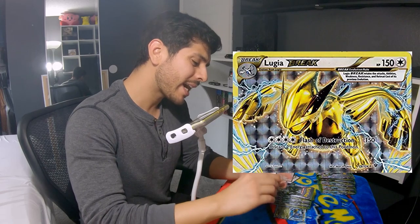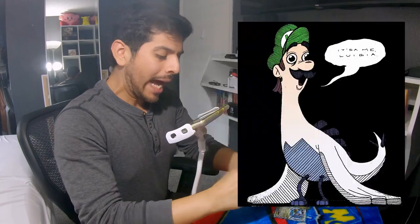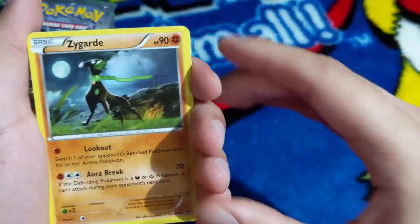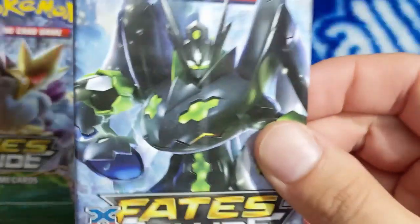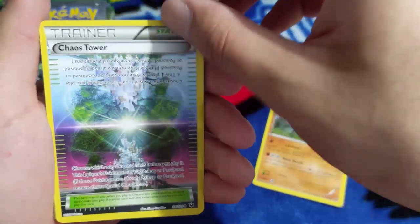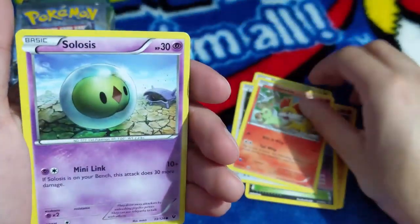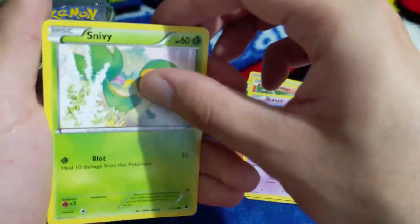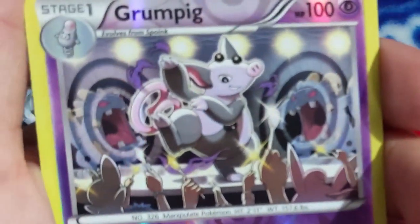Oh my gosh - a Break card? That's the best we got for Lugia? Legendary Lugia! Chaos Tower, Shuckle, Whismur, Fennekin, Solosis, Snivy, Meowth, Grumpig, reverse holo with two X clouds in the background, and we have Rotom. I love Rotom's design - I don't know what it is but he just looks so cool.